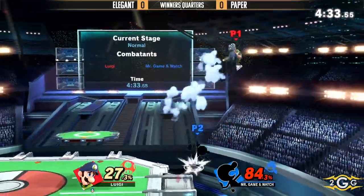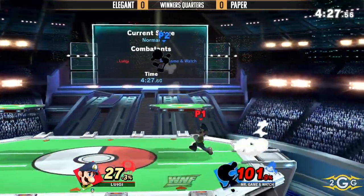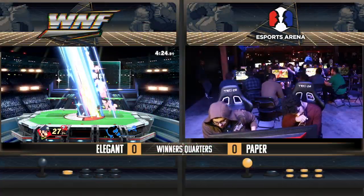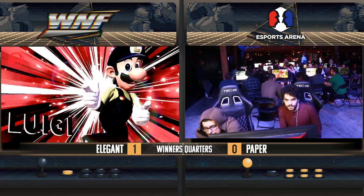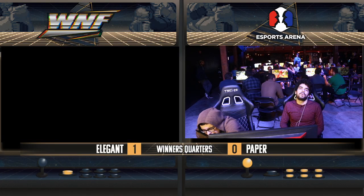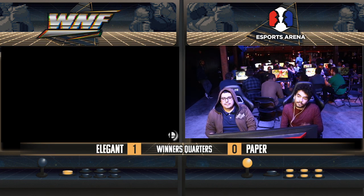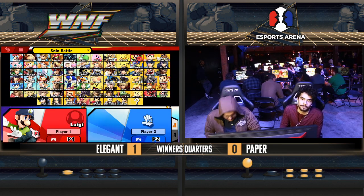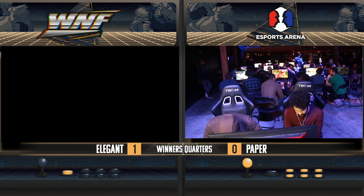Really smart coming in with that landing option with the Nair because it's so weird to try to punish Game & Watch on the landing when you want to kill him — you have to really respect his landing option all the time. A good run-up forward smash. Paper accidentally using a resource by throwing out that bomb to try to space it, but because of that he was in lag and Elgin capitalized. You have to worry about Game & Watch when he's up super high because they'll use down-air, but when they're super low they're less likely to use it due to more end lag — you'll see a lot more forward-airs and Nairs instead.